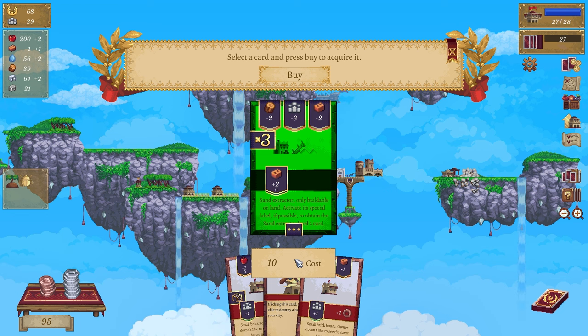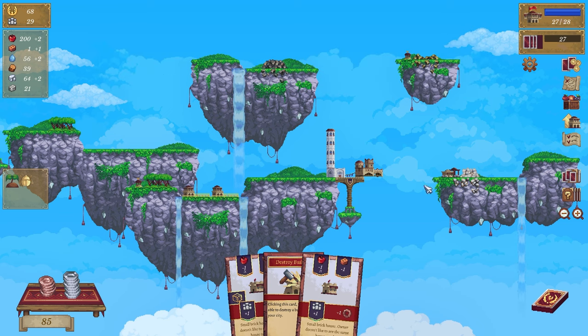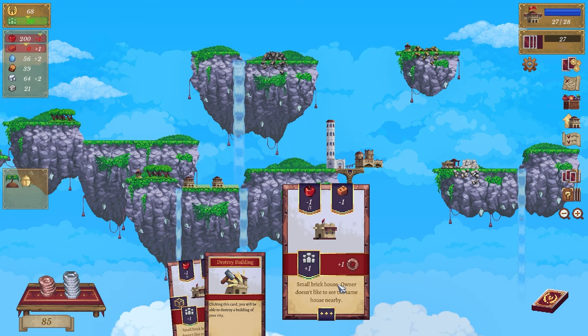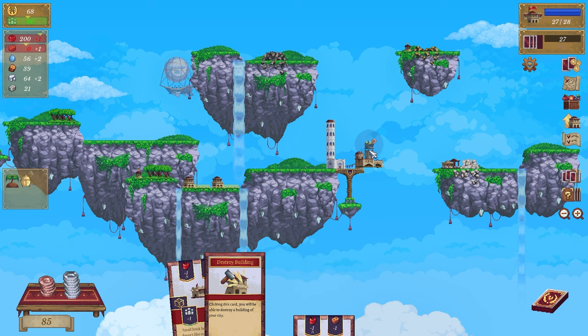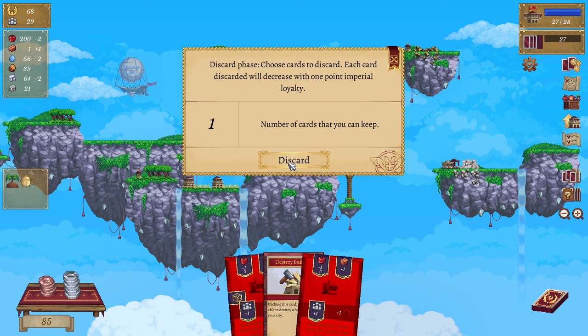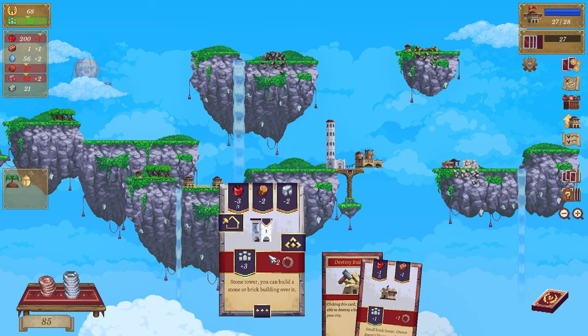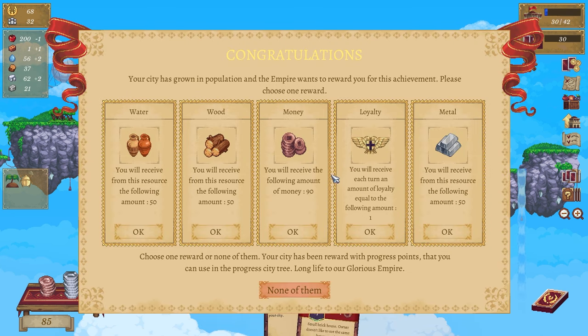Yes! It's staring me in the face. You're probably yelling at the screen because you've been seeing it since I looked at it the first time, but that's alright - I keep saying I need brick! Let's put you down. Actually let's discard you and you - actually let's do that. Loyalty - you will receive the following amount: one.